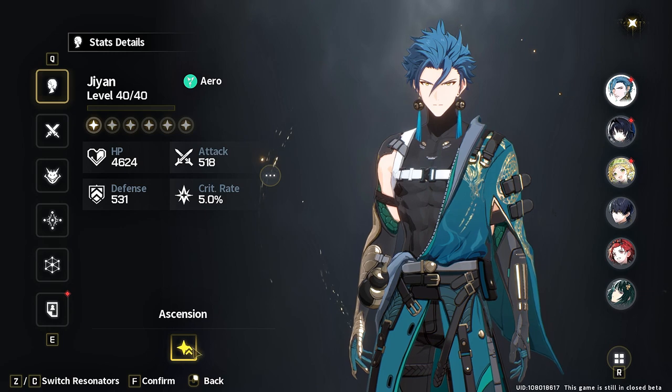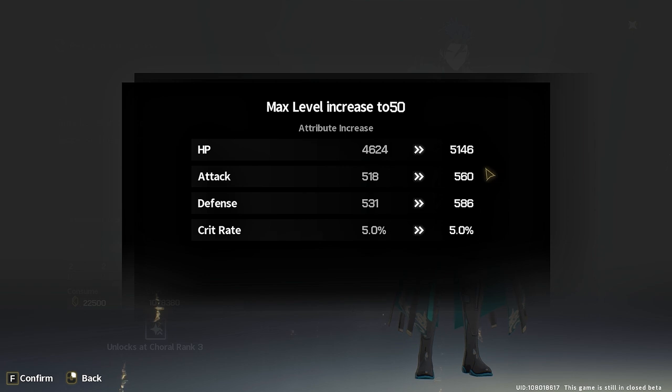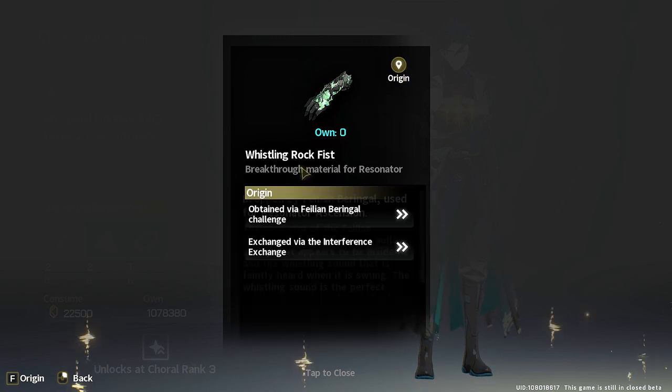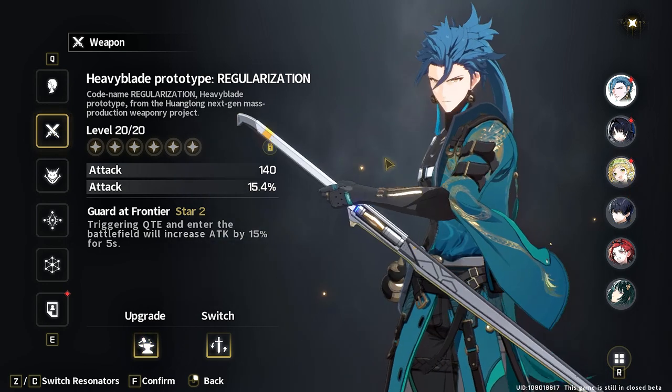Going to Jian, who is ready for ascension, it shows the base attribute increase, the new max level cap, and if you click the three-dot circle it shows exactly where those values are going. You'll also see your ascension material requirements. The cool thing is if you click on each resource there's an Origin button that tells you where to obtain it — for example, from a challenge or by exchanging it in a shop.